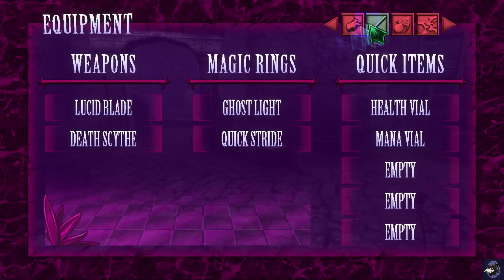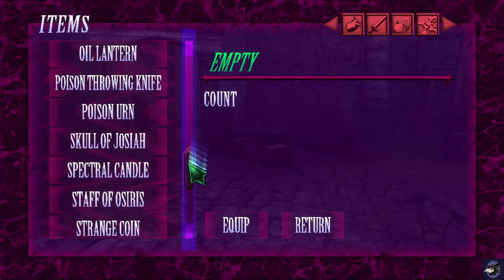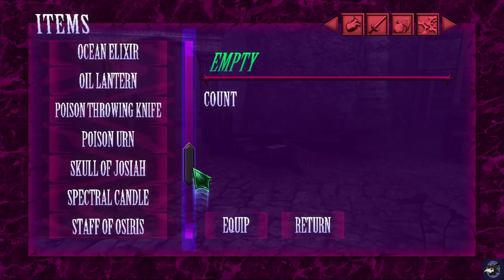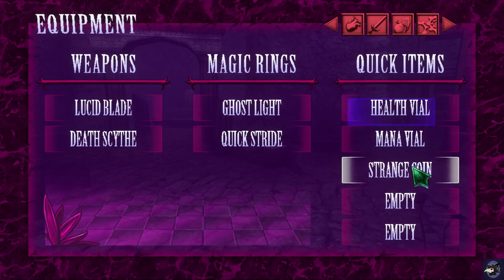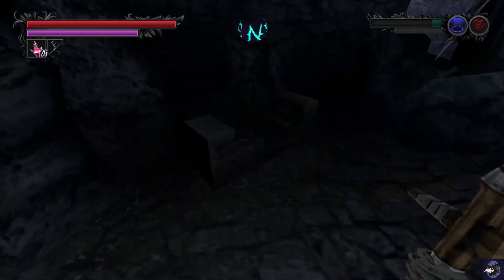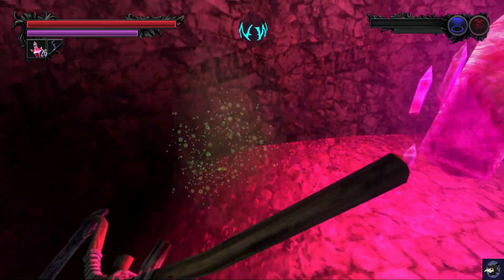The reason we needed this — to get the weapon, I believe. We have 30 strange coins, which we need to trigger one of the endings. As well as getting to a spot where I can get the last spell I need to get another ending, potentially. But I will be cutting to that.